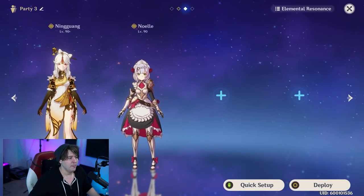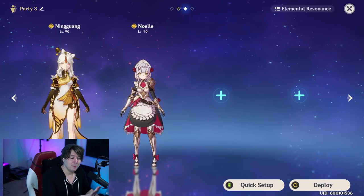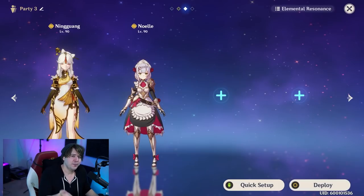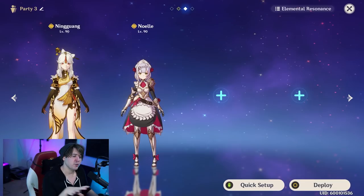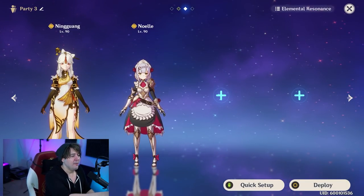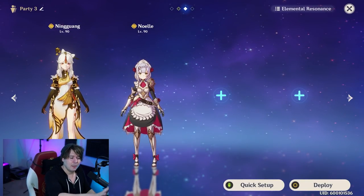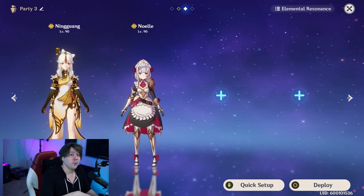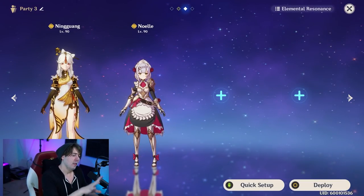Each geo partner serves a different purpose. Albedo and Ningguang offer off-field damage, Ningguang has a geo damage buff, and Zhongli — well, he's Zhongli. Try to run at least one other geo character. For building a second abyss team, start with Ningguang and Noelle, then fill in what you need — you have a shielder/healer and single-target and AOE damage covered. Add a Pyro, Hydro, or Cryo character based on what the floor requires.